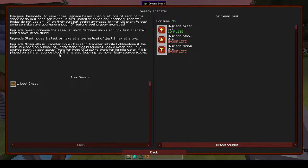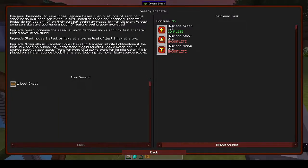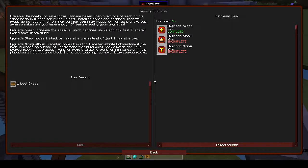Upgrade Mining allows the transfer node to transfer infinite cobblestone if the node is placed on a block of cobblestone touching both a water and lava source block. It also allows the transfer node to transfer infinite water if placed on a water source block touching two more water source blocks. So basically you can make a cobblestone generator out of it.